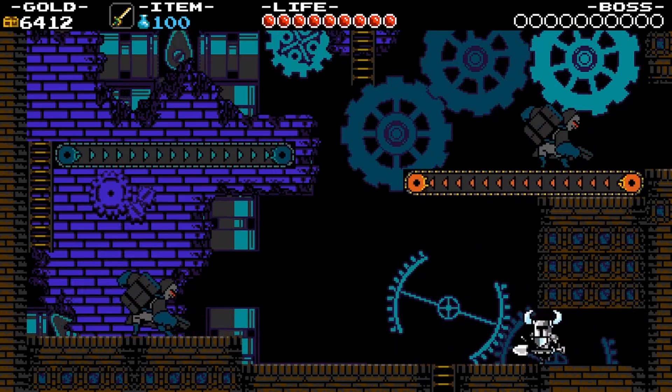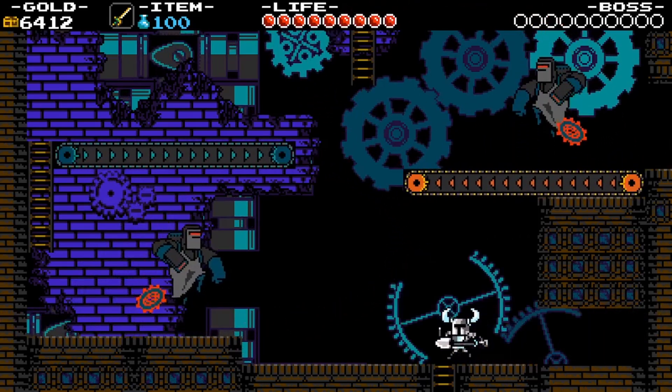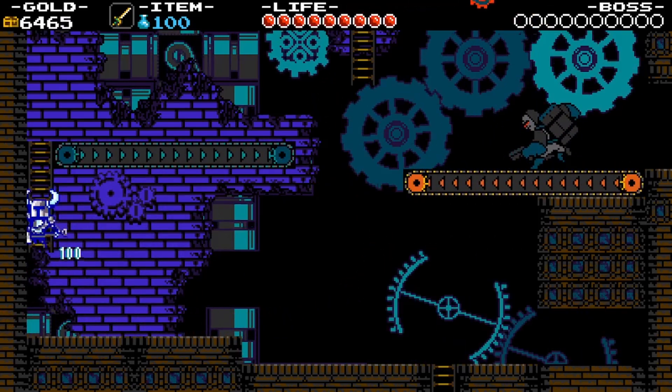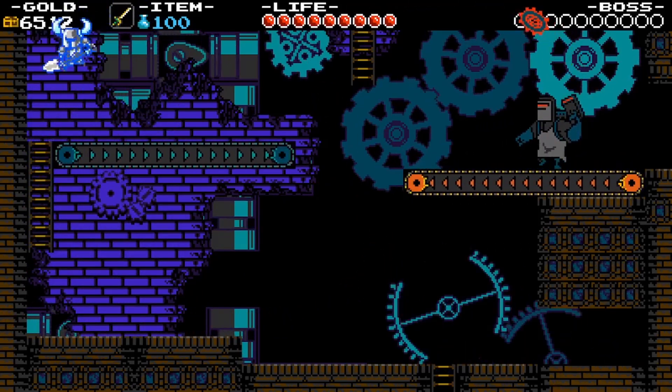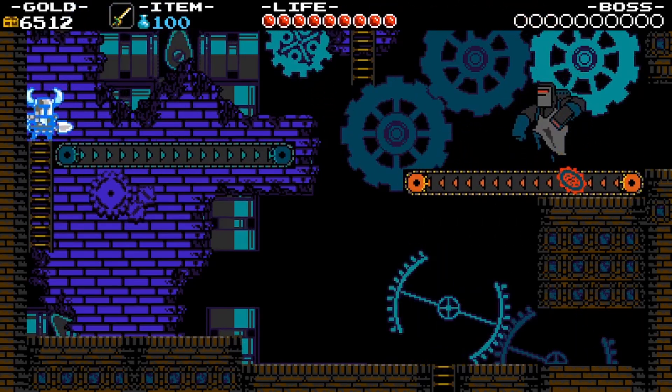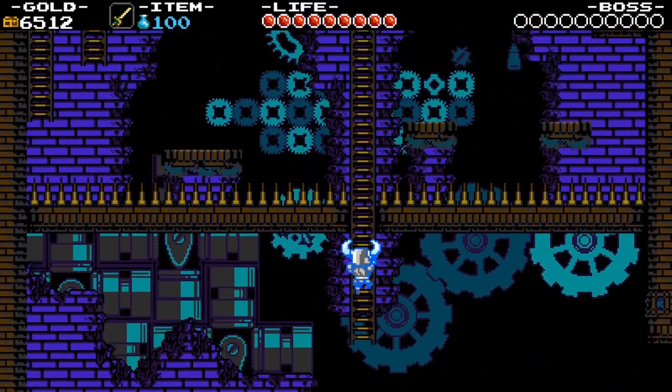So these guys will fire out cogwheels — either above them that then loop, under them that they jump, or shooting in front of them that then loops over them, as you can see there.